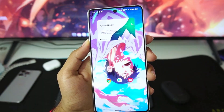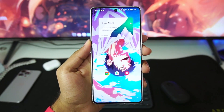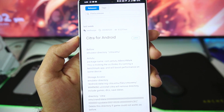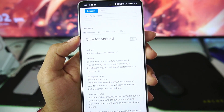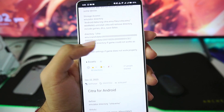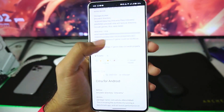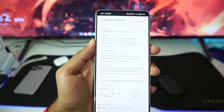Today in this video we'll be taking a look at the latest update of Citra MMJ Android, and the king is finally back. One of the first 3DS simulators ever created, Citra MMJ for Android received its latest update last week. Just to compare, the previous update we received was in 2023, so this is the brand new 2024 update of Citra MMJ Android.